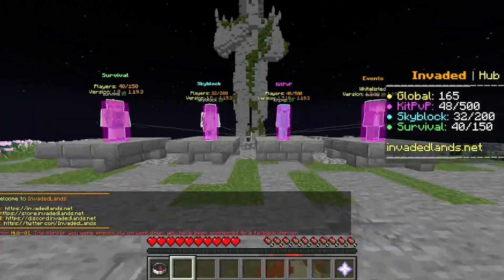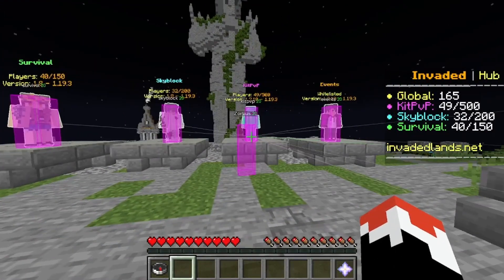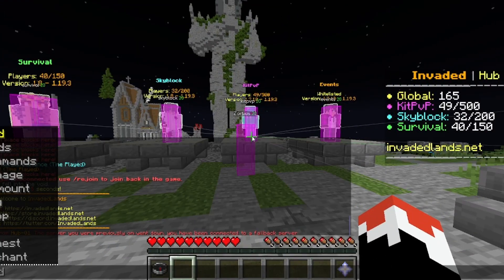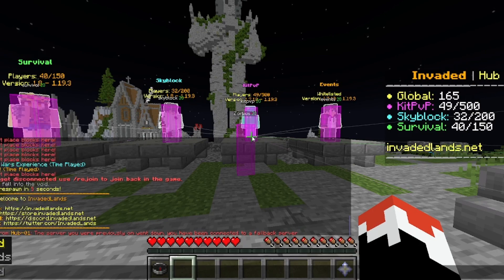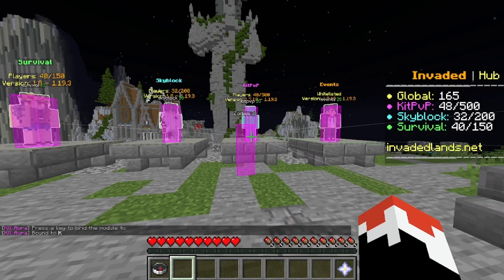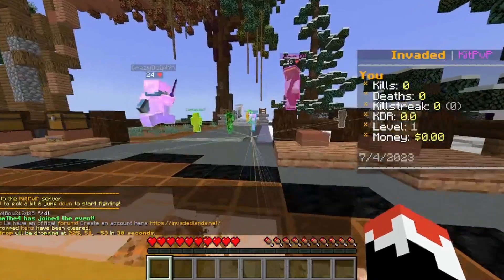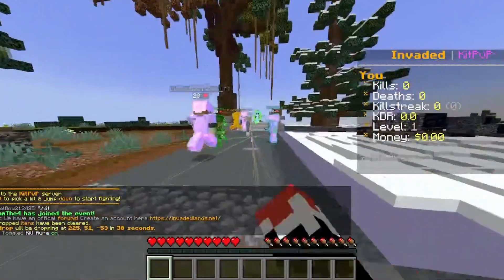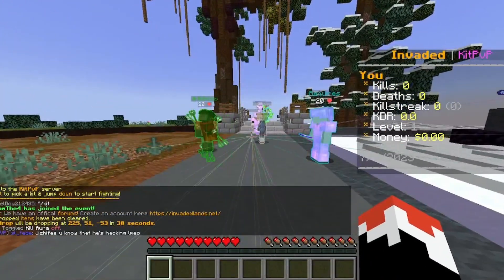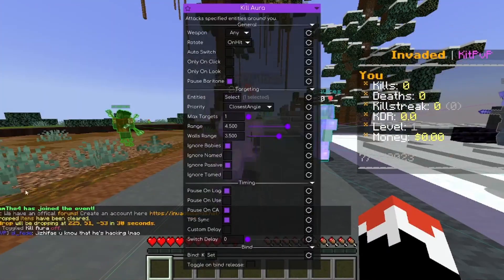Since the server has no anti-cheat, he decides to bind kill aura to a key using dot bind, planning to go crazy and destroy people. He binds kill aura to K, then heads to kit PVP expecting a lot of anger. He looks to modify kill aura settings.